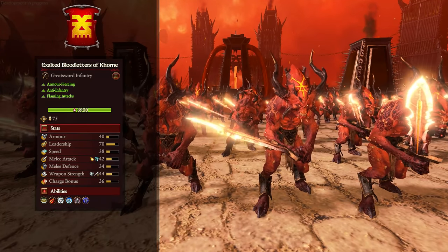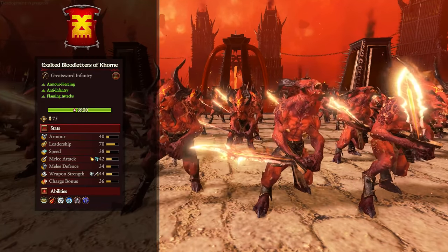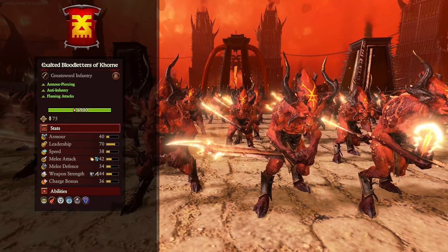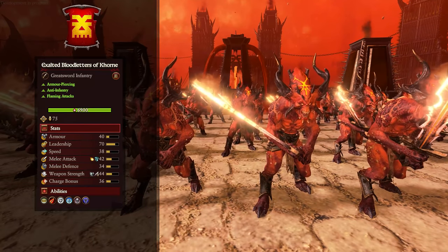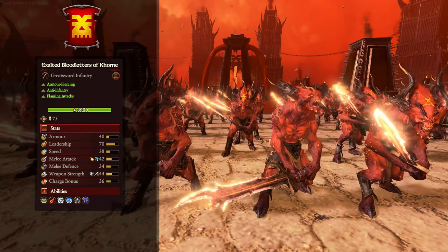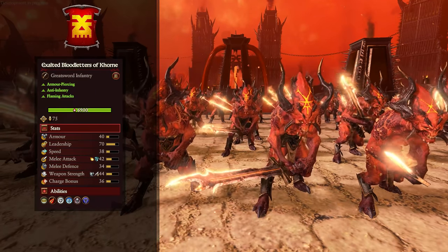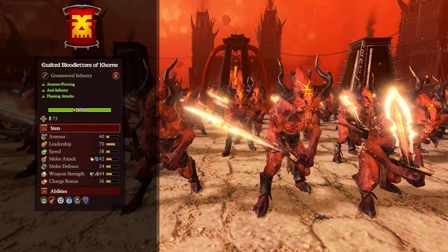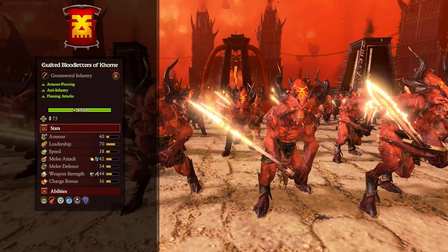And then we have Exalted Blood Letters — very similar to the normal ones, just much better at the job with superior stats all across the board. They do have flaming attacks as well, making them one of the few units in the Khorne roster useful against units weak to fire. They also have that Hellblade ability, which when they've killed 60 enemies will get a permanent damage boost. They're the most expensive unit of Khorne's infantry, so you're probably only going to have one or two units of them to deal with elite infantry.